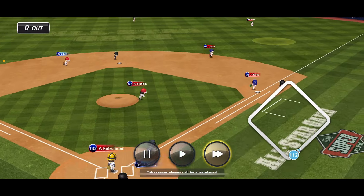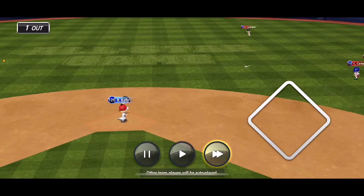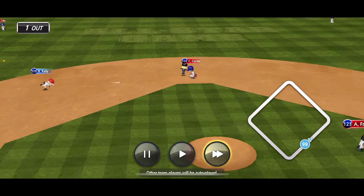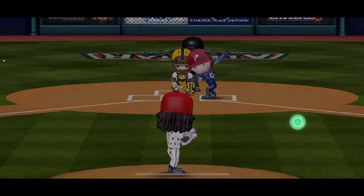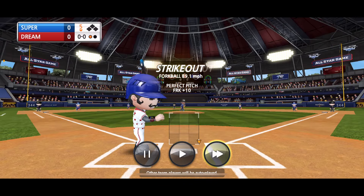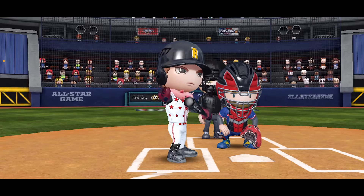A Franklin on the mound — Hayes there to make the play, out number one. Quick out. D Ortega goes down with a strikeout. Game still tied. This guy goes down lucky as well.